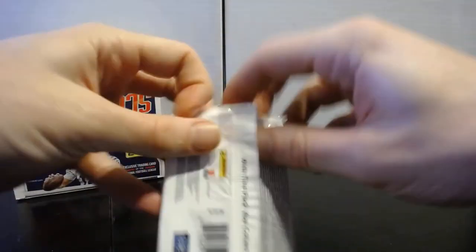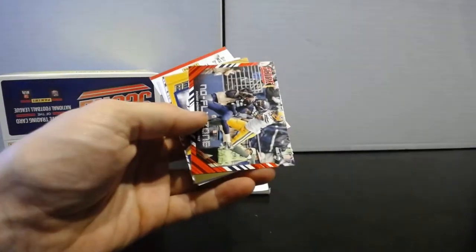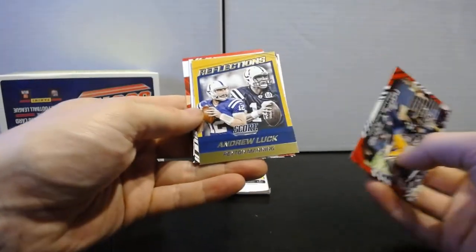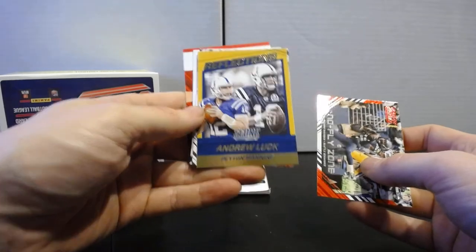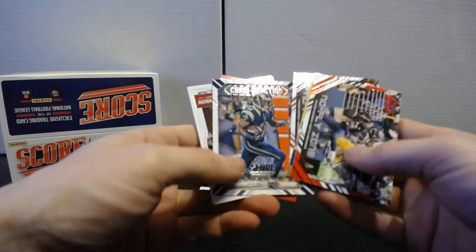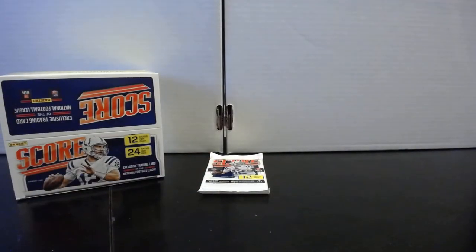Two more packs to go — see if we can get something cool. Pack twenty-three: Amir Abdullah, Robert Mathis, Matt Hasselbeck, Marcus Wheaton, Big Ben. No Fly Zone Richard Sherman, Andrew Luck and Peyton Manning Reflection — that's a pretty cool card. Tyron Mathieu the Honey Badger No Fly Zone, Chain Reaction Tavon Austin. Rookies: A'Shawn Robinson, Taylor Decker, and Laremy Tunsil — got the linemen there.